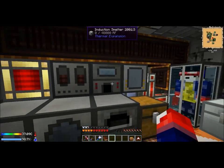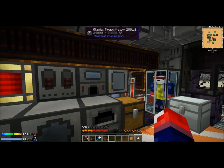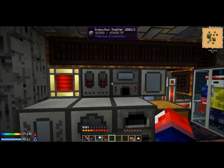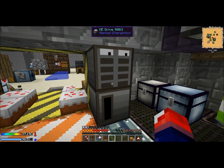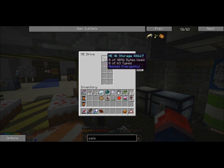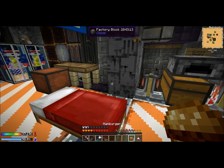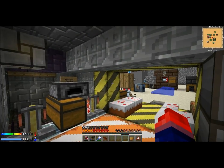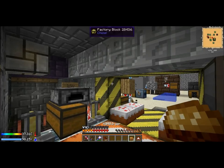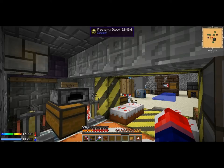I've got my sink set up and like four lives as backup. I've got some basic machines here — glacial precipitator, induction smelter, all that kind of stuff. I almost have an ME system set up — I've got two disk drives in there — but I didn't bother with it because this map is so short. I think I'm done with my tips and tricks video. Hope you guys have learned something from my experience on this map. Do enjoy the map, please rate, comment and subscribe, and I'll see you guys on the next one. Peace.